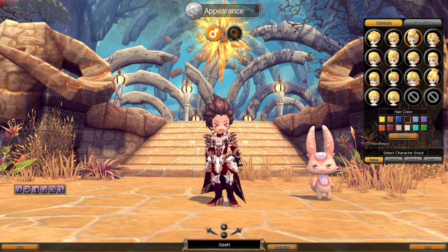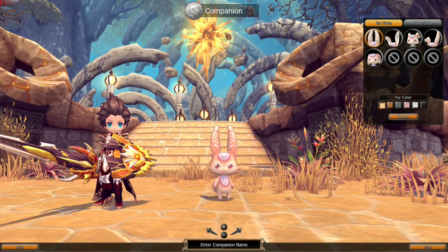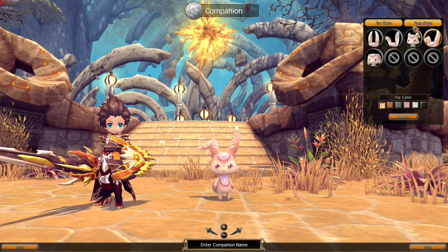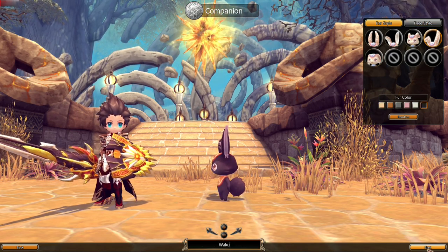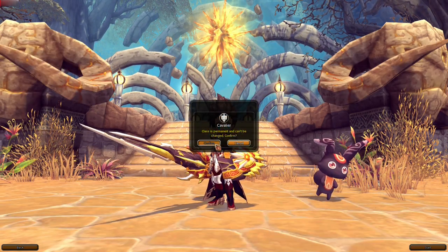Let's enter the character name — this is the character creation. Next, we have a Companion. We can choose different ear styles. Let's pick this one. Fur color — let's pick this. Name the pet: Stato. The class is Cavalier and it's permanent and can't be changed. Confirm.